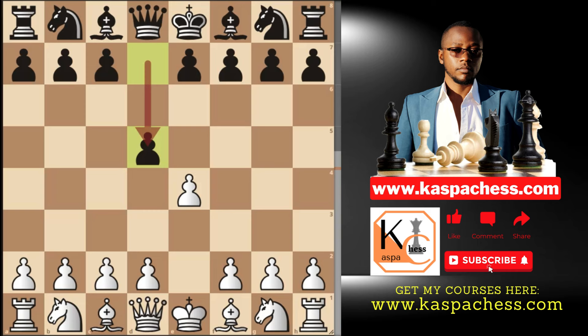Again, the only best move that I would ever recommend is exd5. And now the move that we're going to focus on in this video is knight to f6. Queen takes d5 is the top played move and we looked at this move in my last two Scandinavian episodes.